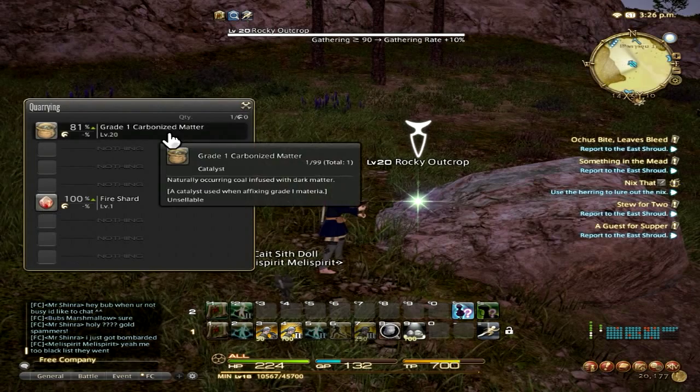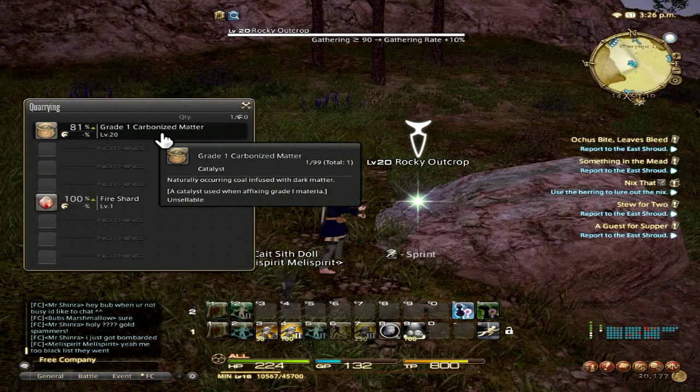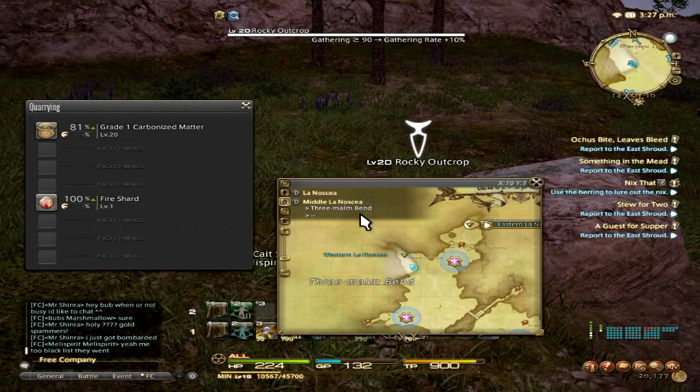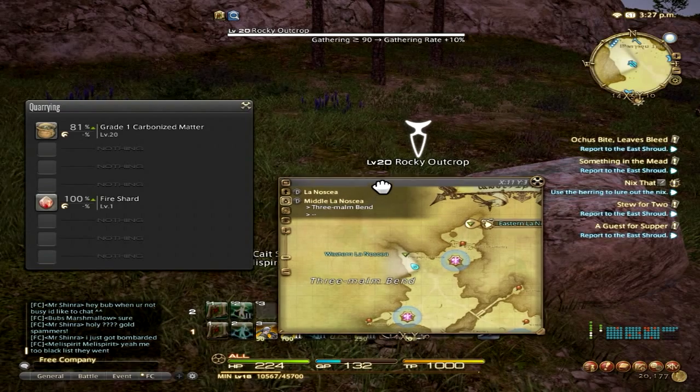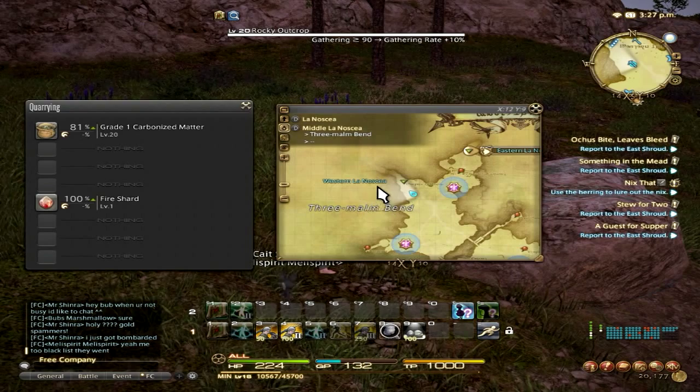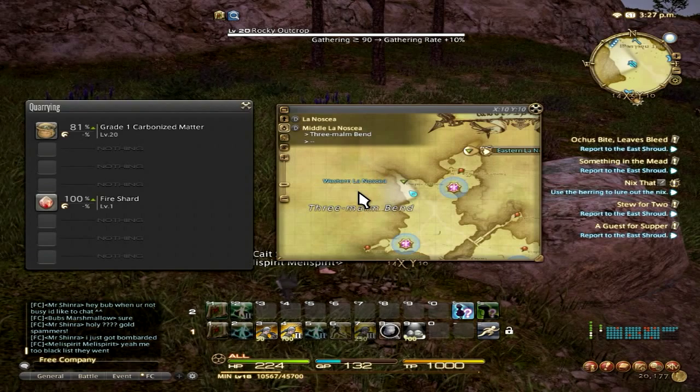If you are looking for grade one carbonized matter, you can find it in La Nosea, Middle La Nosea, Telmere Blend, basically right next to Western La Nosea.